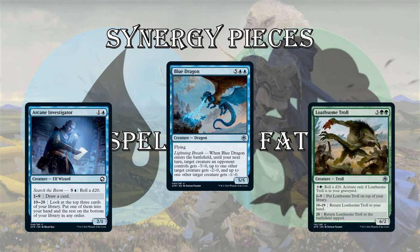Lastly, Loathsome Troll — a 6/2 for 5 mana, which is not good stats. But if you have a ton of mana, you can keep recasting it. For 4 mana, roll a d20 — activate only if the troll is in your graveyard. Depending on your roll, it goes on top of your library or into your hand. If you hit a nat 20, it goes right back onto the battlefield tapped. Very strong in this type of deck where you have a ton of mana — you might have 9 mana to do this all in one turn, trade off your Loathsome Troll, pay 9, get it back in hand and cast it.